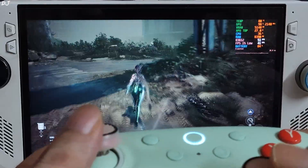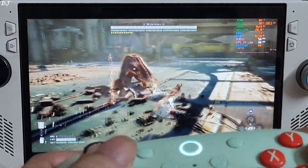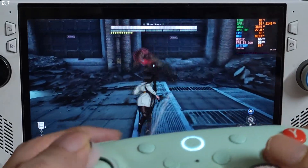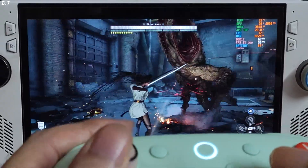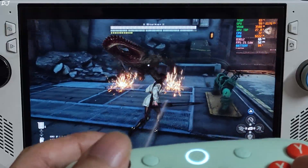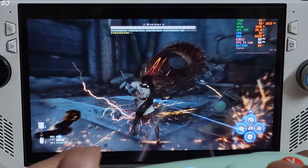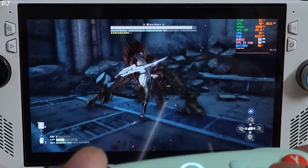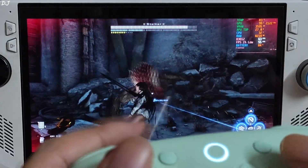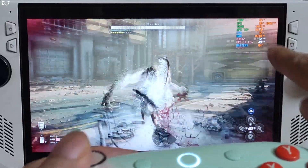You can use FSR mods to combine the XESS upscaler with FSR frame generation. The boss fight takes place in an indoor area. FPS mostly stays in the range of 50 to 60 — it's a smooth experience here. Perfect dodge. FSR frame pacing is a flat line. So good performance on the Windows platform: in the semi-open world area fps stays within a range of 45 to 55, and during the boss fight fps stays within a range of 50 to 60.